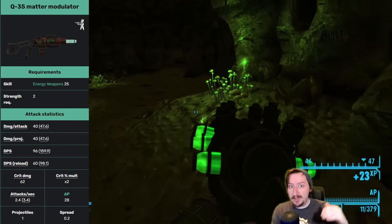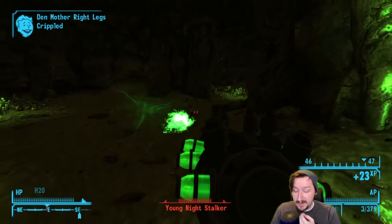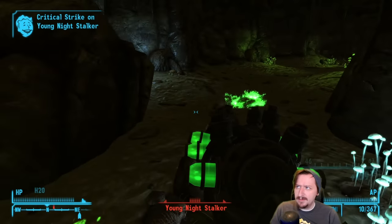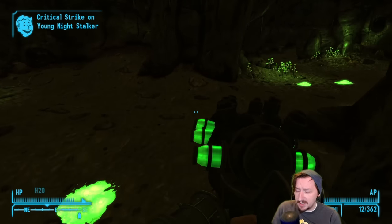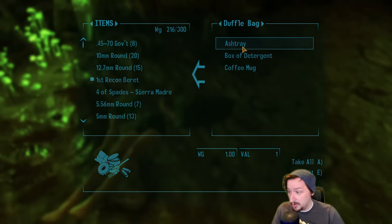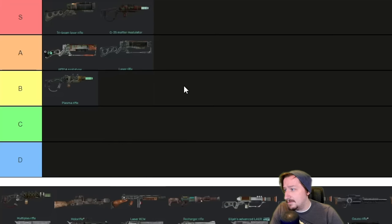Importantly, the Q35 has above-average crit damage at 62 damage per shot. It also has fairly low action point cost, making it great for a VATS build, and it's still fairly accurate. It has a lot of health for an energy weapon and only weighs 7, less than the regular plasma rifle. This one is just all-around really good — I like it a lot. It's really easy to get early on and it can carry you through the entire game. I'm going to put this one up into low S tier. It's really, really good and really ammo efficient.